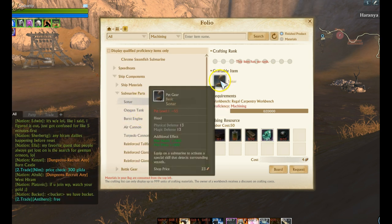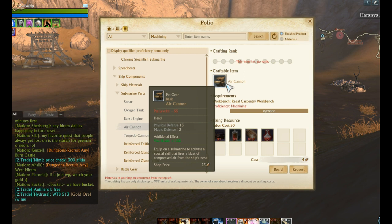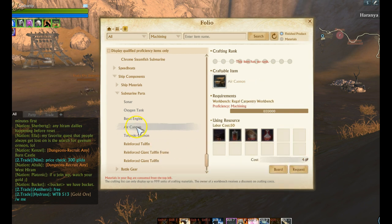Once you craft the submarine, you need the components. You need to activate sonar, which gives you a skill to find sunken treasures. You also need to grab the burst cannon and the air cannon — I'm not 100% certain if you need the burst cannon, but might as well. All these crafts require 20,000 machining, so if you're finding a crafter, craft everything up at once. They all require precision toolboxes, deep color oil, a good chunk of mats, and five emeralds.